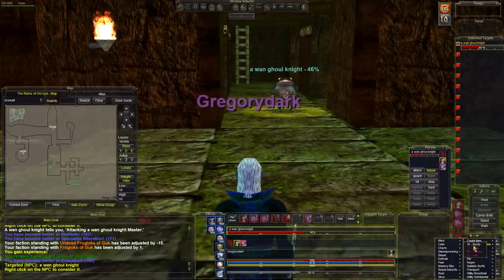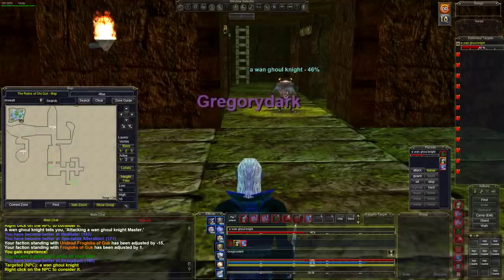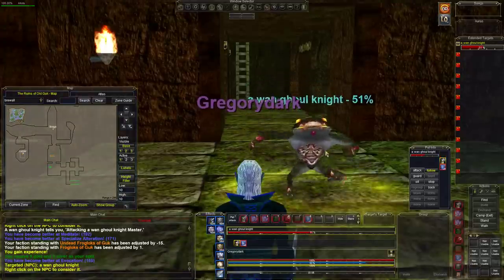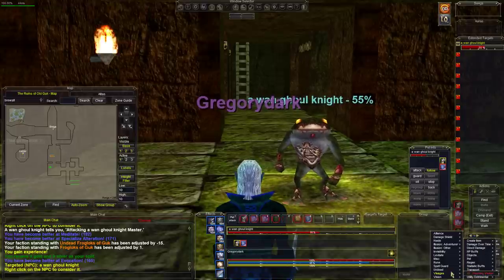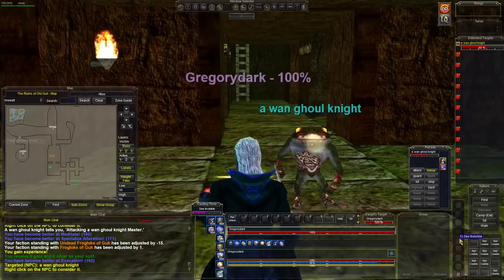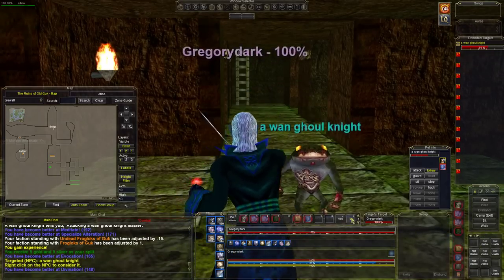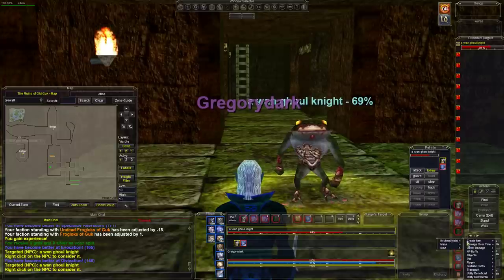Next thing we're gonna do is load a calm spell — our tightest calm with a small reaction radius. The trick here is to get a single pull. One more thing before we get up there: cast See Invisible, because the Assassin up there is invisible. If you don't have See Invisible active you won't know he's there, and he'll jump you — game over.